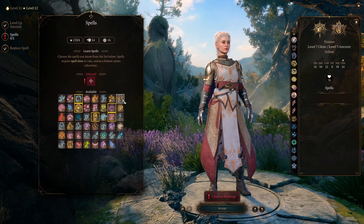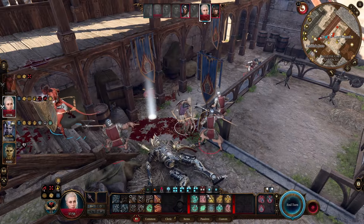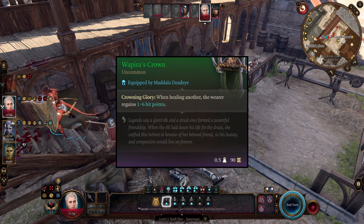At level 12, we get to pick our final spell and we're going to go with Haste, because Haste is amazing. Now let's take a look at the items. For our head slot, we're going with Wapira's Crown.